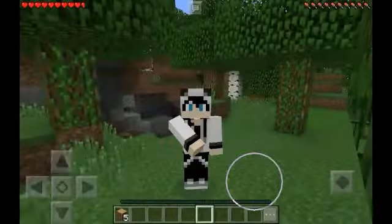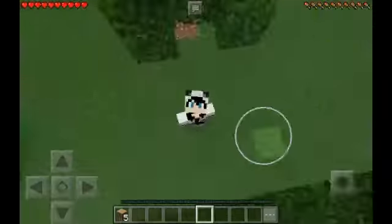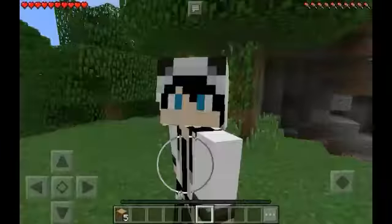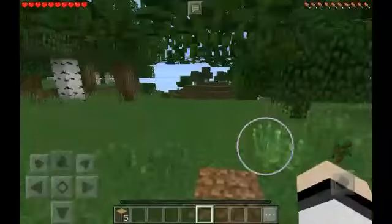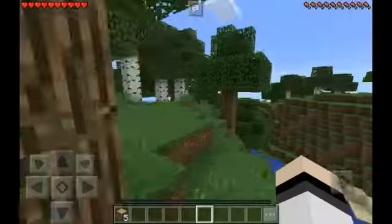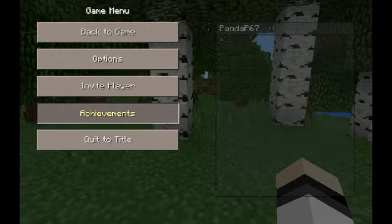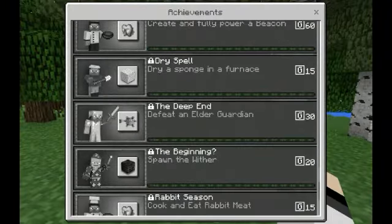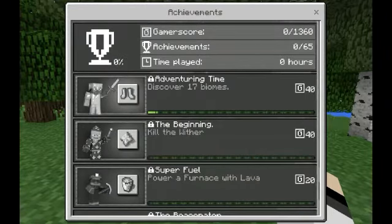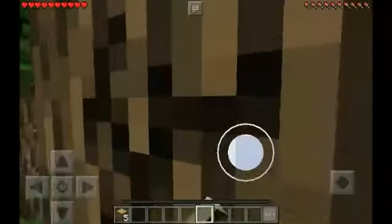Hey guys, what's up and welcome back to a brand new video! Today I am playing Minecraft Pocket Edition in my awesome boy dress-up as a panda. This world is a challenge world, so what I have to do is try and get all the achievements on Xbox Live. So far I got one, which is 'Getting Wood.' Let's just build a house and get loads of stuff.